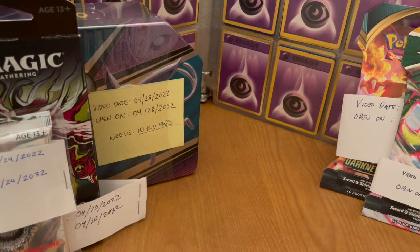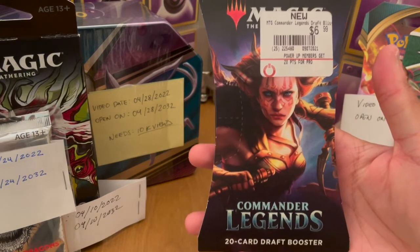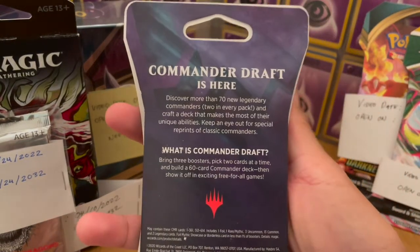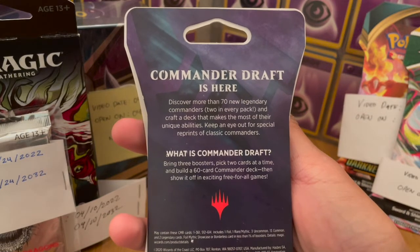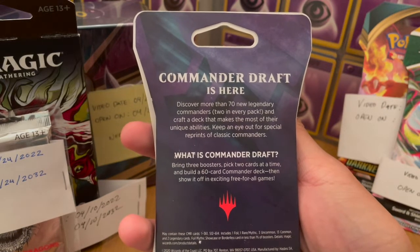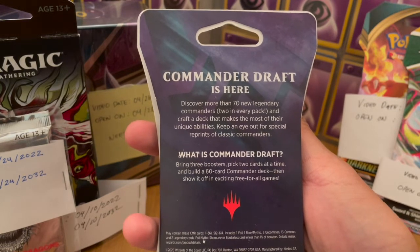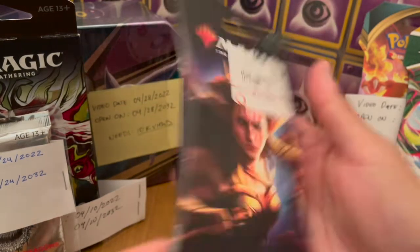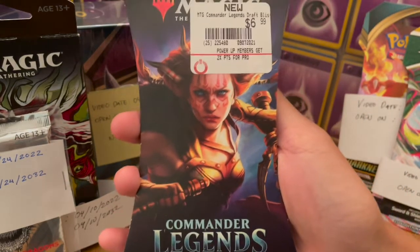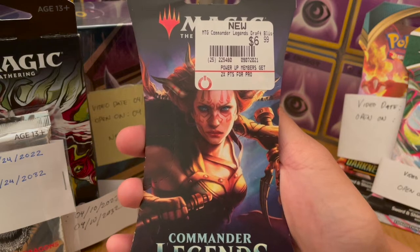For this episode, I bought another Magic the Gathering booster pack, and this is the Commander Legends 20 Card Draft booster. Let's see what it says: discover more than 70 new legendary commanders, two in every pack, and craft a deck that makes the most of their unique abilities. Keep an eye out for special reprints of classic commanders. For a Commander Draft, you bring three boosters, pick two cards at a time, and build a 60-card commander deck. I'm not too familiar with Magic the Gathering — I just like the artwork — and I bought this on a whim for $7 at GameStop.